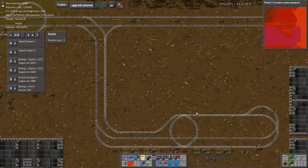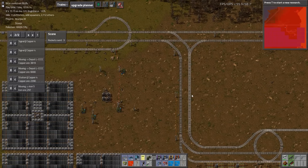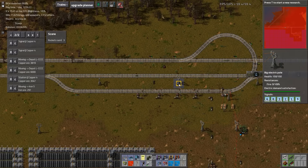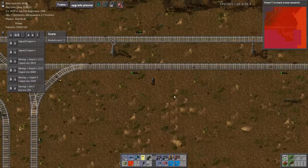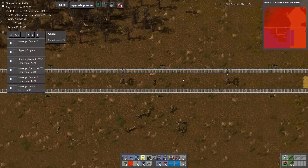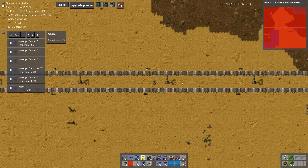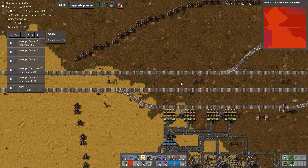I bet when you get really really late game and you have a just ginormous factory, you're going to spend most of your time putting modules in stuff. Probably. I nearly got squished by a train. So we have no copper and no iron - we're having some train issues. Still working out the kinks from when we upgraded the train sizes.